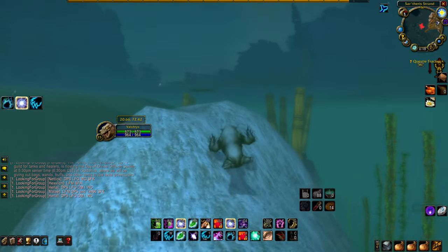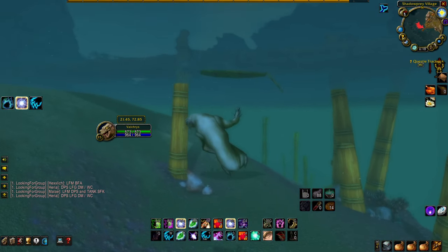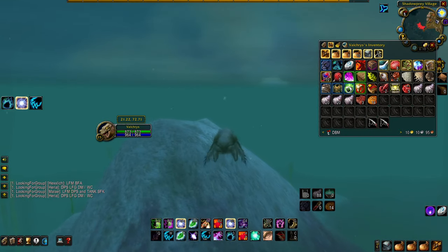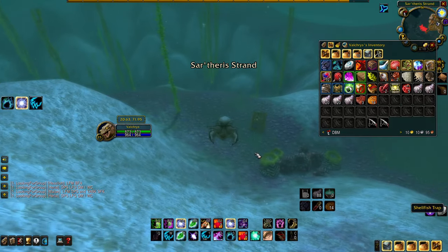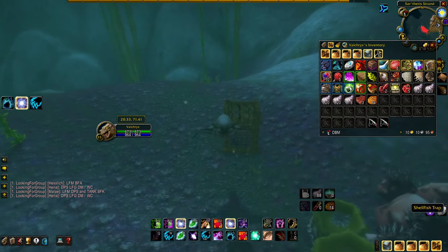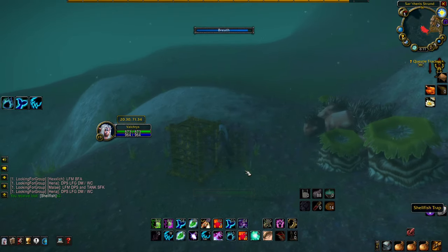These crates have a chance to spawn a mob, and the mob will chase you to about this area — when you get underneath this boat is usually when it leashes away from you. You'll know if a mob is going to spawn from one of these crates if you loot it and you don't get an actual item in your bags. These mobs will cast a Frost Shock on you, so if you're a druid you can just shift out of it and it's no big deal.